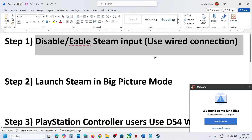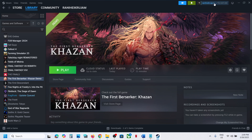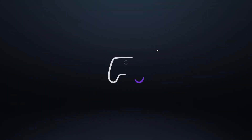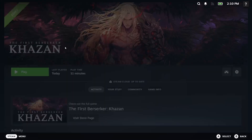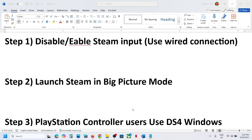The next step is to launch Steam in Big Picture Mode. Go to Steam and at the top right you can see the Big Picture Mode icon. Click on Enter Big Picture Mode, and once Steam is in Big Picture Mode, launch the game and check.